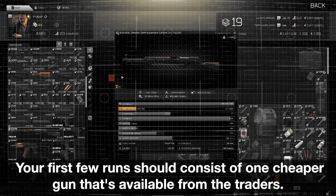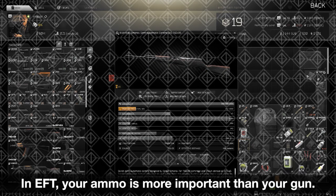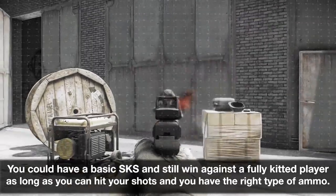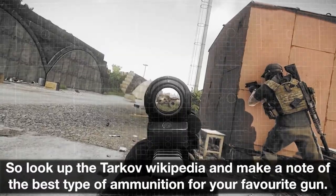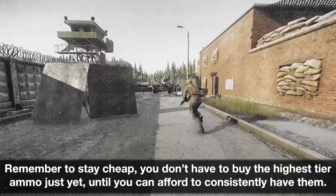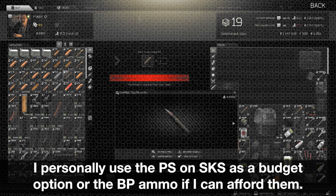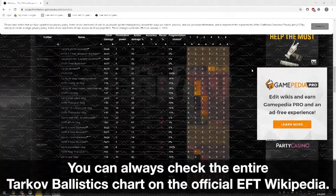Your first few runs should consist of one cheaper gun available from the traders. I personally prefer the SKS for its adaptability in fighting at both long and medium ranges. In Tarkov, your ammo is more important than your gun — you could have a basic SKS and still win against a fully kitted player as long as you hit your shots and have the right ammo. Look up the Tarkov Wikipedia and note the best ammunition for your gun. Stay cheap; you don't need the highest tier ammo just yet. I personally use PS on SKS as a budget option, or BP ammo if I can afford it. You can check the full Tarkov Ballistics chart on the official EFT Wikipedia.